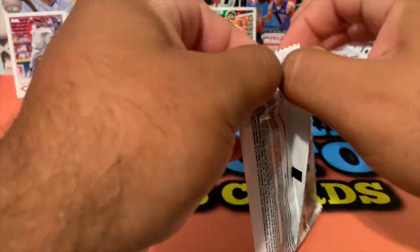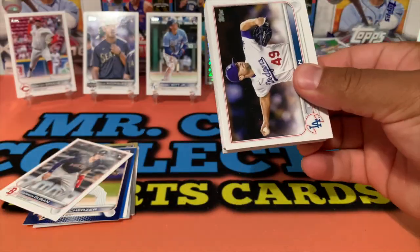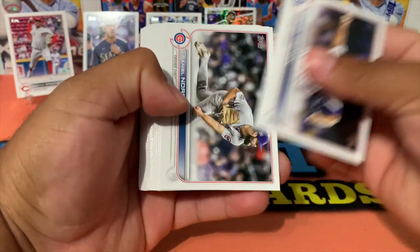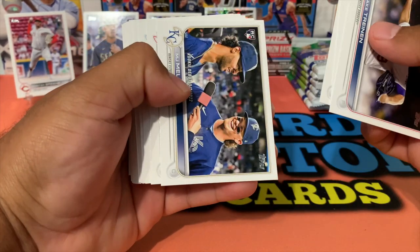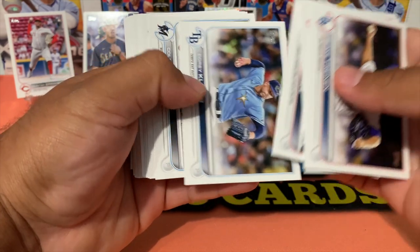Looks like this one's the thick one, so we're gonna start off with another helmet card. I guess we're better off getting that out of the way because I don't really care for them anyway. Rookie Debut — MJ Melendez.